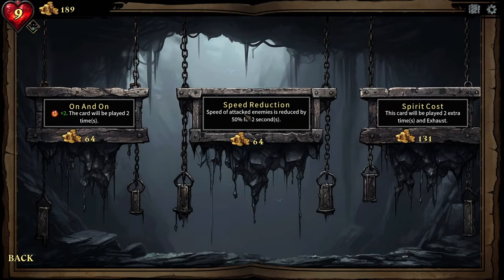Speed of attacked enemies is reduced by 50% for two seconds. So if an enemy gets attacked, they go 50% slower — that'd be great on our swirling traps. We get to put this on a card. This is a cool game — I love it. They've incorporated the best parts of everything and put it together.